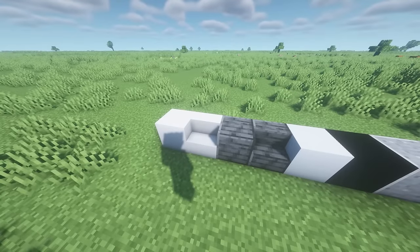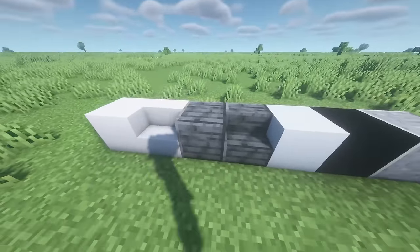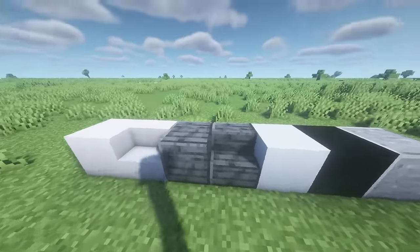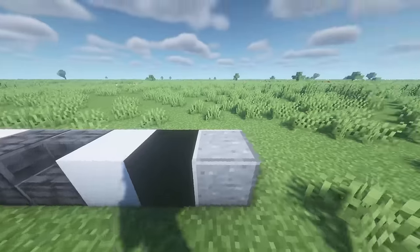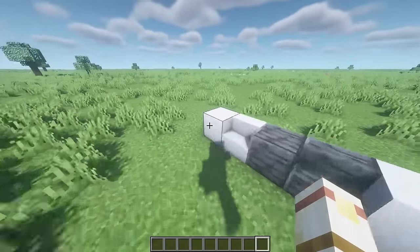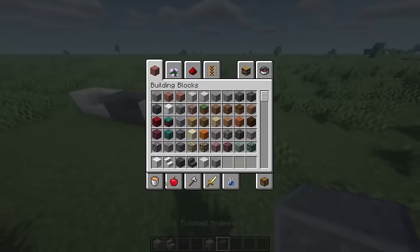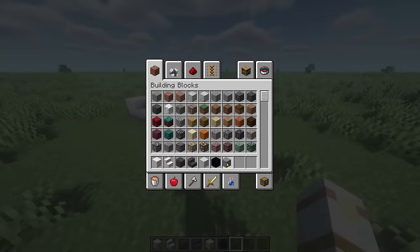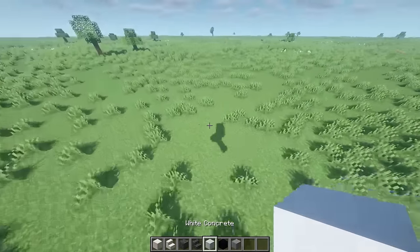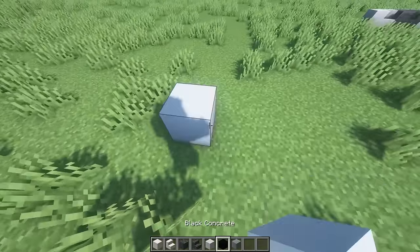The blocks you will need to start building are smooth quartz, smooth quartz stairs, polished deep slate, polished deep slate stairs, white and black concrete, and polished andesite. Go ahead and grab all of these blocks.